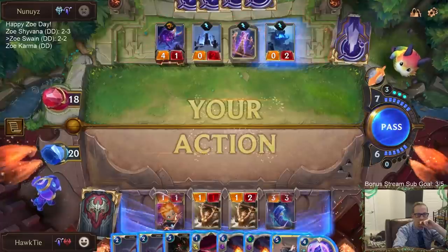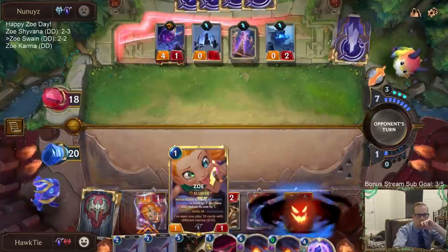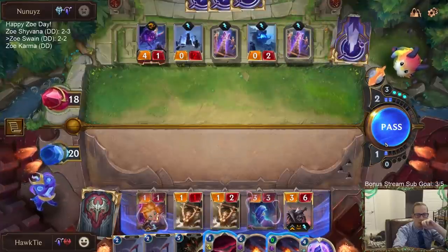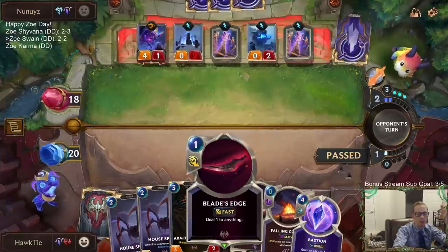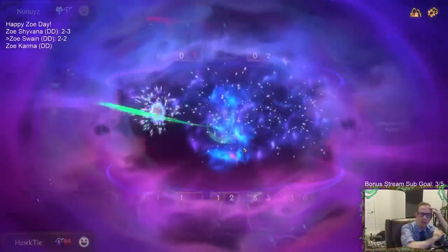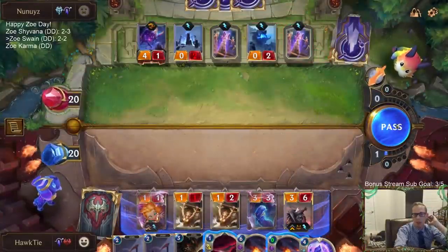I like that Bastion. More Targon's Peaks? I'm saving Blade's Edge because of Aurelion Sols — I need to use Blade's Edge to blow up a Spell Shield and then Fallen Comet. But they do have this Charger that gets to block right now.